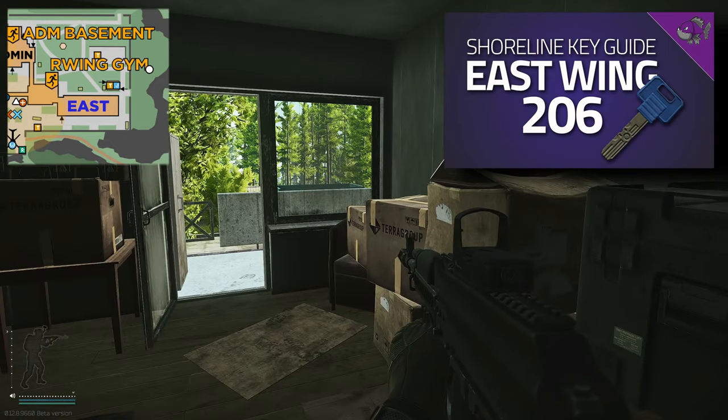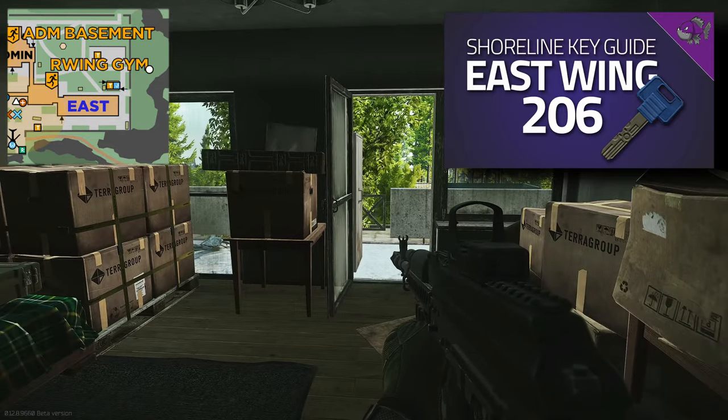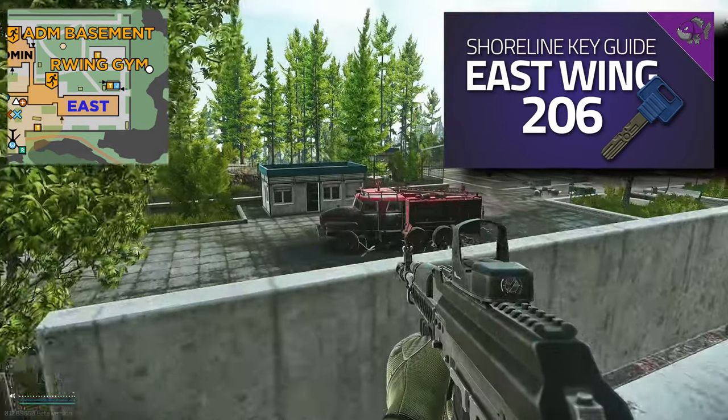This room is also unlocked by East Wing Room 206, which is this door here. If you'd like to see a guide on that key, there's a link at the top right hand corner or in the description.